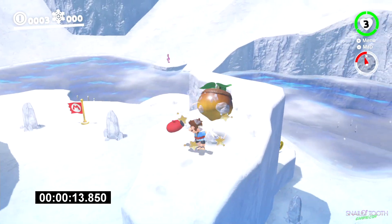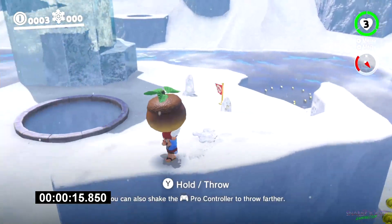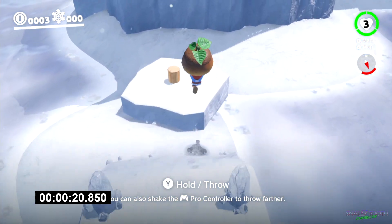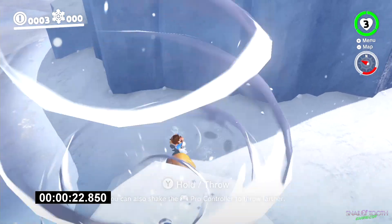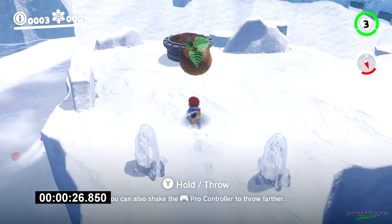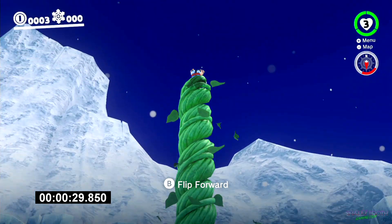You're going to come up here, grab the seed, and take it over to the pot. You'll notice on the way there I grabbed these three coins — that's important just to round up how many coins we're going to get to a nice even number. Once you get up here, throw it in the pot and then ride the beanstalk all the way to the top.